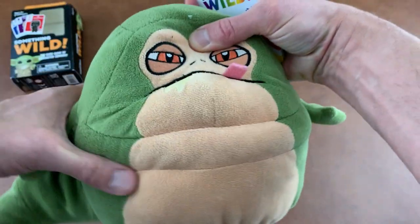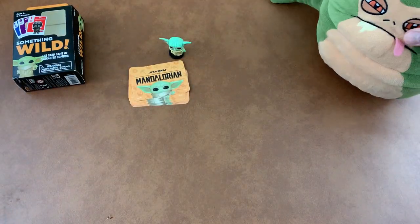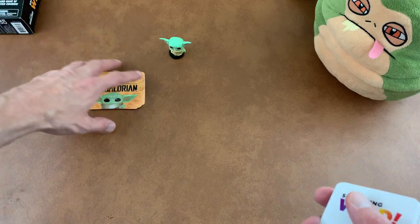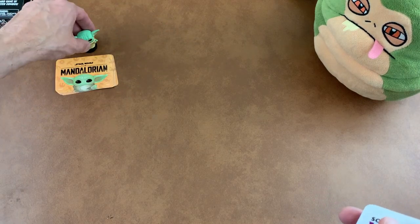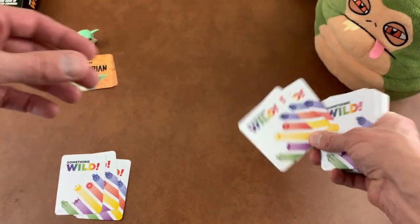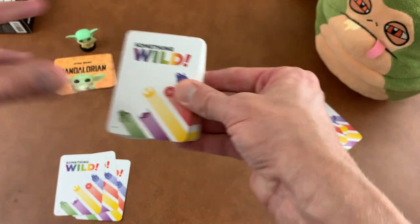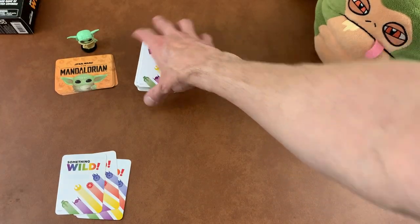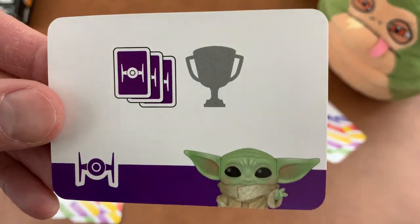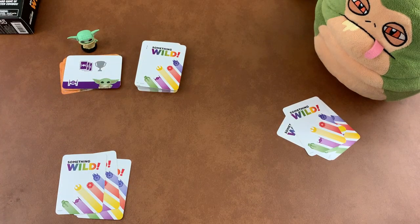I thought it'd be easiest to go over the rules by showing a sample game versus our favorite opponent, Jabba the Hutt. To set up the game, we separate out the power cards and place them somewhere central where everyone can reach them. We put baby Yoda there. Each player is dealt three cards, and the rest of the cards are put in the middle of the board where there's room for a discard pile. We flip the top card of the power deck over and place it where everyone can reach it.